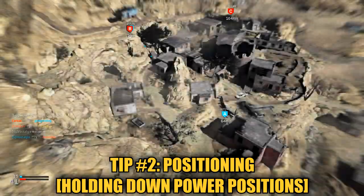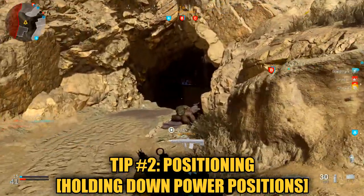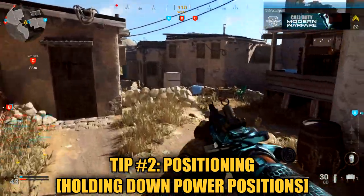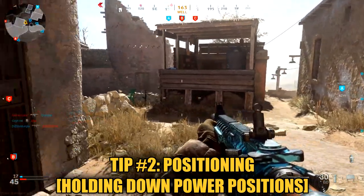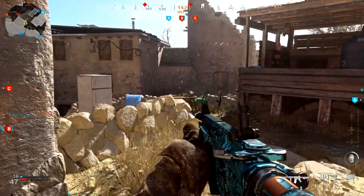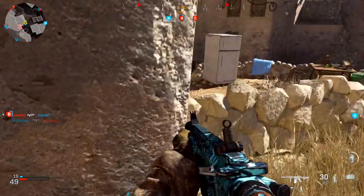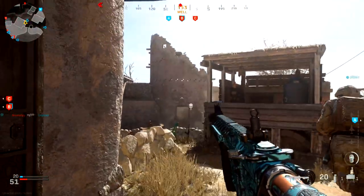Tip number two is positioning. Make sure that you rush to the power position in every map and hold it down. Put some claymores at the entrance and just be aware of every point of entry and line of sight, because there are so many that you could get shot from and you have to be on high alert. You have to slow your game down and stop rushing.